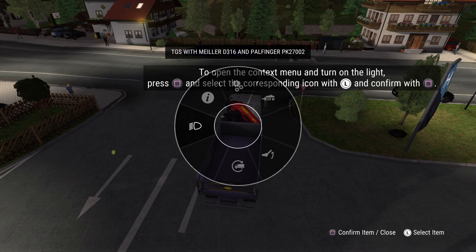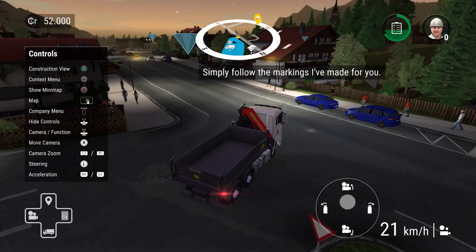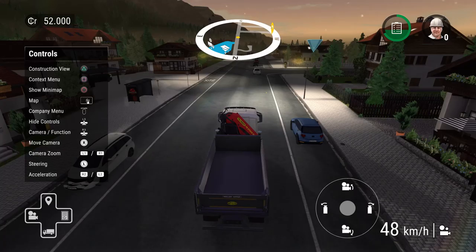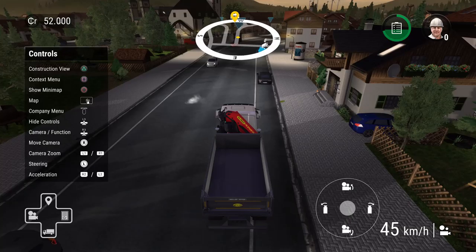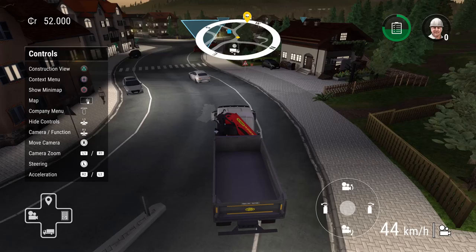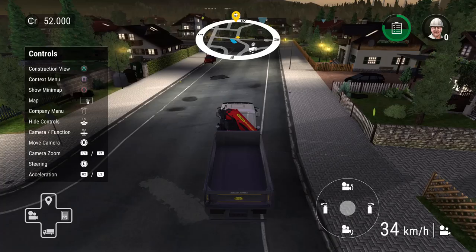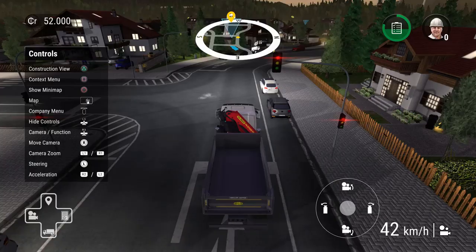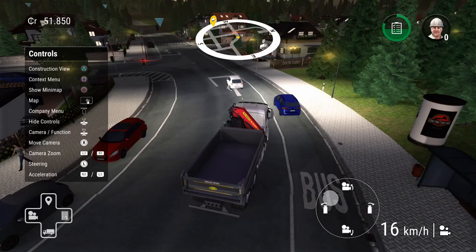We turn the lights on and start moving. The navigation uses markers on the map rather than indicators on the road or mini-map. We're staying in third-person view since I didn't have crashes there during the tutorial. Traffic violations are pretty strict — I spent thousands of dollars on speeding tickets in the tutorial. We just got a $150 ticket for running a red light while focusing on speed.